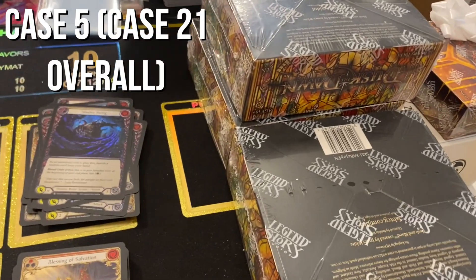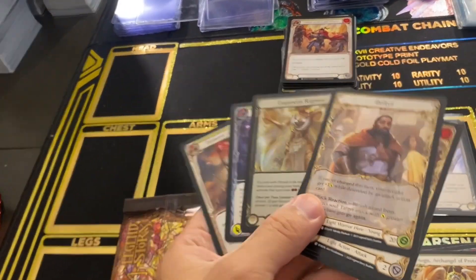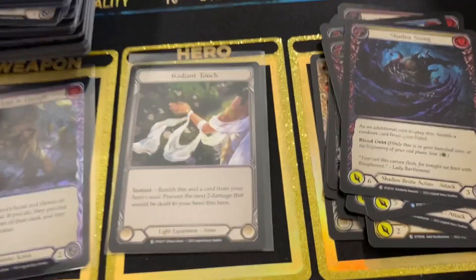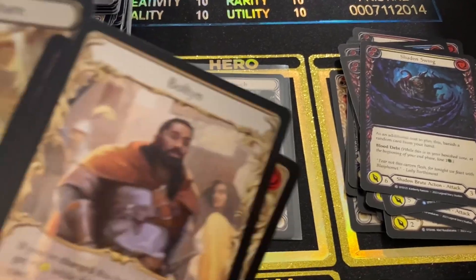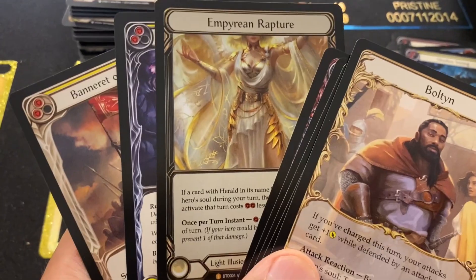Bonus case — Case number 21, pack number 17: Empyrean Rapture, Legendary Rainbow Foil. Back to form. Let's get something — not just the radiant touch or the elusive radiant flow. We have an Empyrean Rapture here. Box two, pack seven — Bastion of Unity, Majestic Cold Foil. Feels like we get one of these every other case. It's just eerie how that's the run.